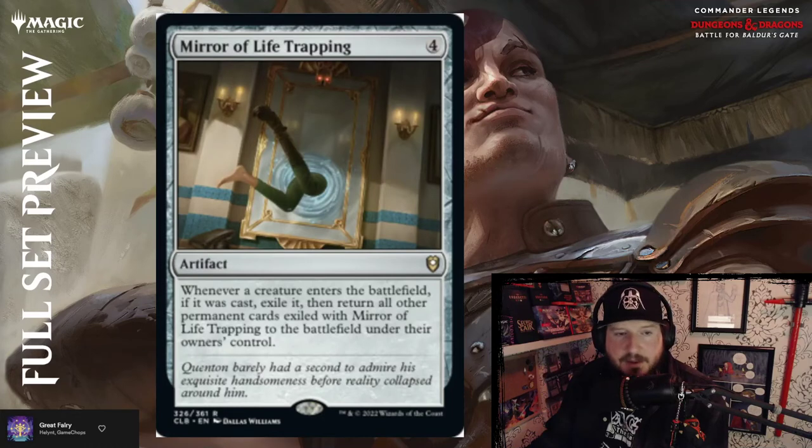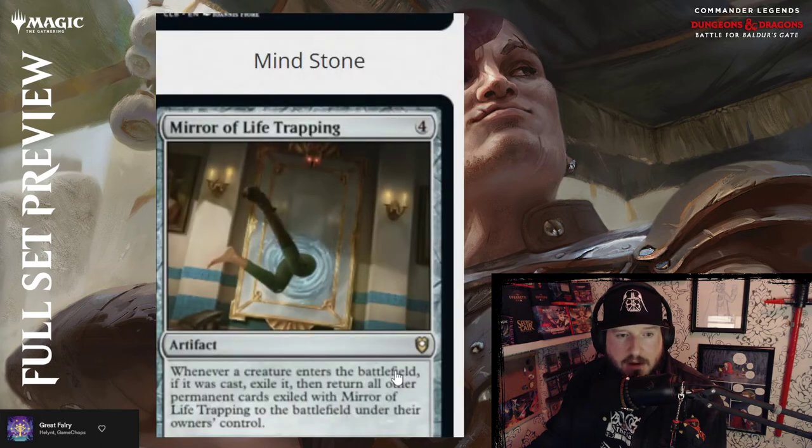Mirror of Life Trapping — four mana for an artifact. Whenever a creature enters the battlefield if it was cast, exile it, then return all other permanent cards exiled with Mirror of Life Trapping to the battlefield under their owner's control. So that's all cast creatures — it exiles the newest one and returns everything else. Weird and fun.